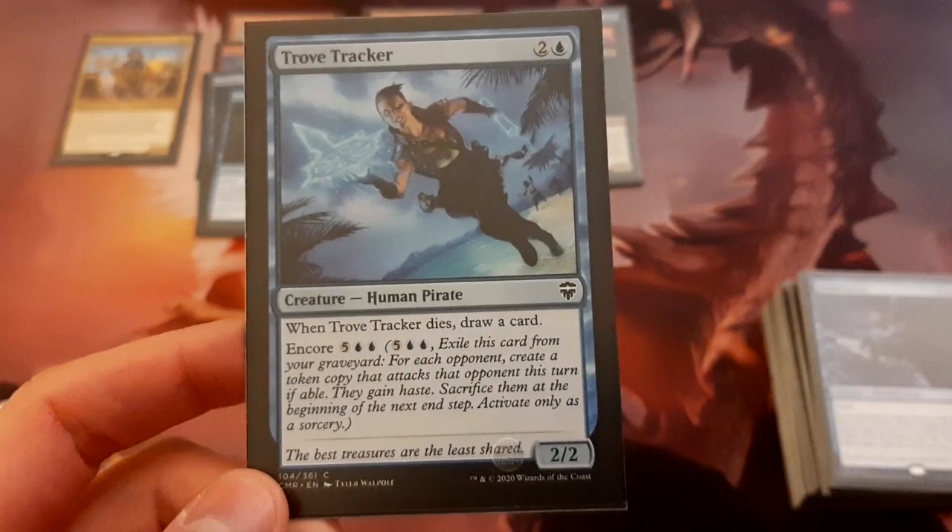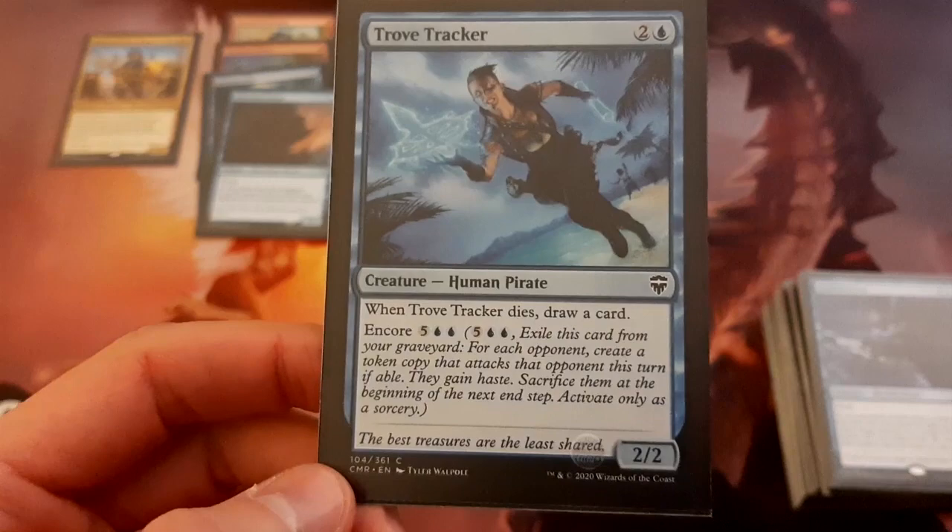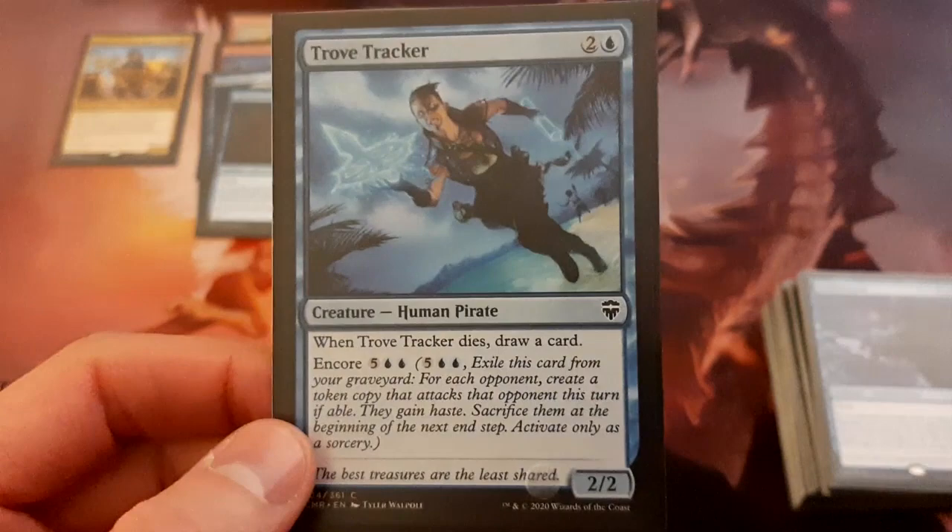We've got Trove Tracker — a creature with Encore. It's a 2/2 for 3 and when it dies you draw a card. A 2/2 for 3 is not great and you don't draw a card unless it dies, so it would ideally be better if it drew when it came into play. But it's another one you can discard and use the Encore later, or just play it as a 2/2 to get a pirate body into play. Overall there's enough value to warrant playing it.